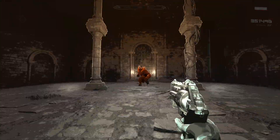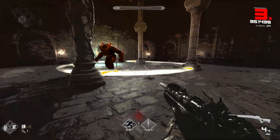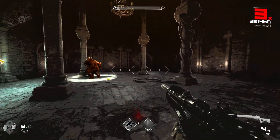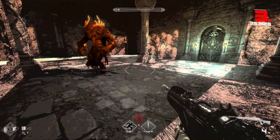Fafnir only has three moves. Expanding circle: Fafnir jumps in the air and sends an expanding ring out from his landing spot. If you touch the ring you take damage. This move is easy enough to avoid — just jump over it towards him and you should be fine.